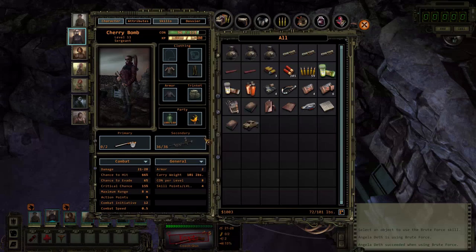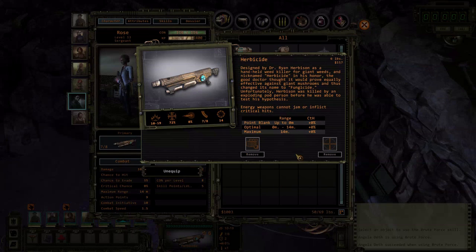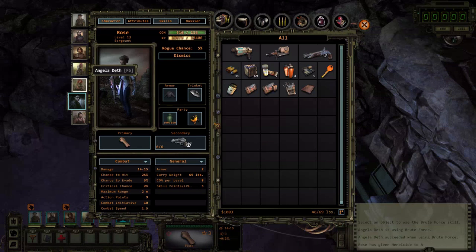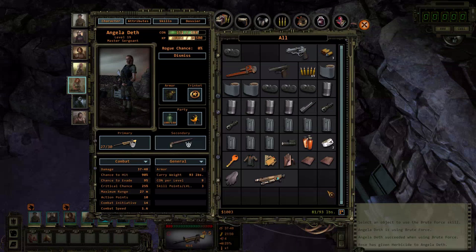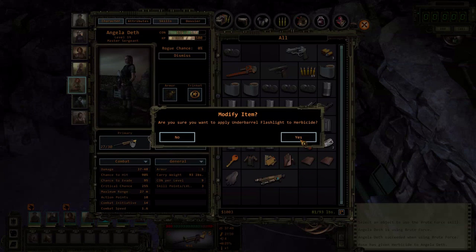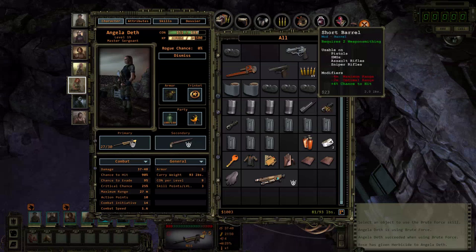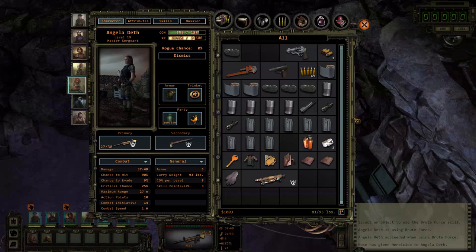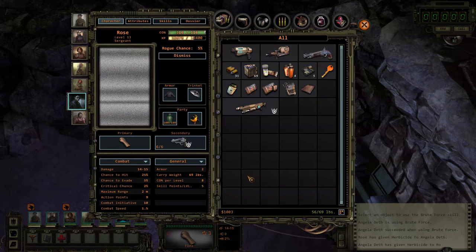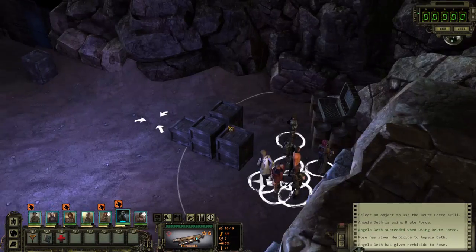This is fully modded. Actually, can I mod this? Yes, I can - under barrel and scope. I do have some scopes. Do I have under barrel? Yes, I do. Okay, let's mod this then. Small scope - that's the only one I have right now. There we go. So now everyone has fully modded weapons. Let's move on then.